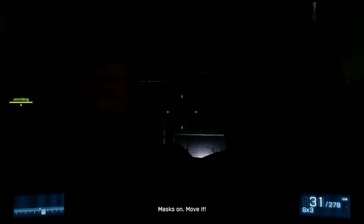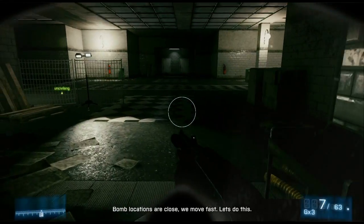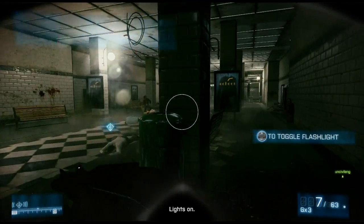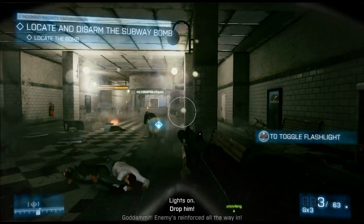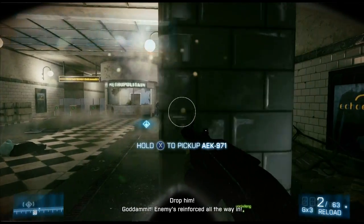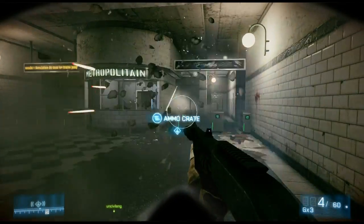Hey, what's up everyone. This is a Battlefield 3 achievement guide for 'In the Nick of Time,' which is a co-op achievement. This is pretty straightforward — I suggest you play it on easy just to get the achievement. You can go through it later on hard, which you'll need for an achievement anyway.